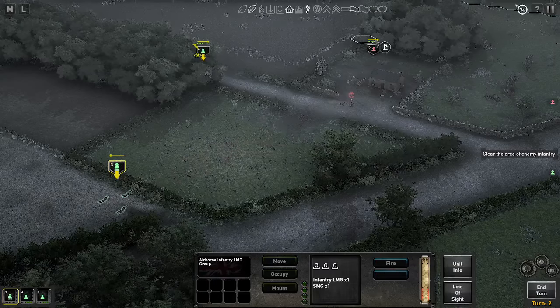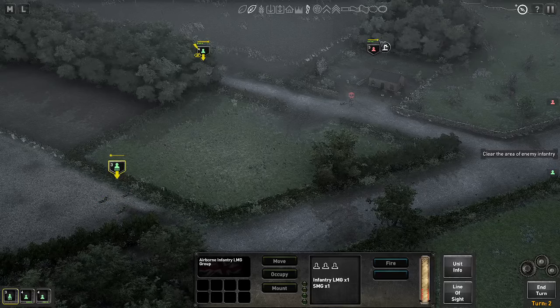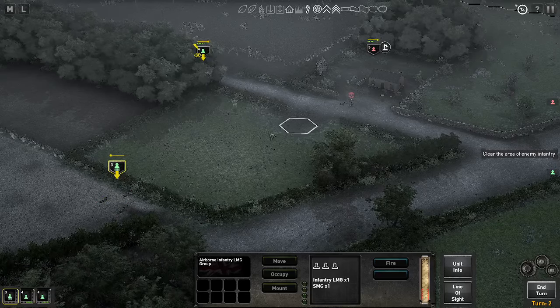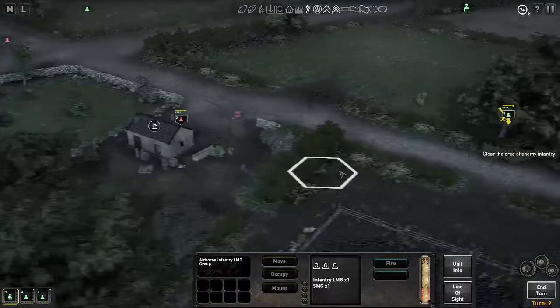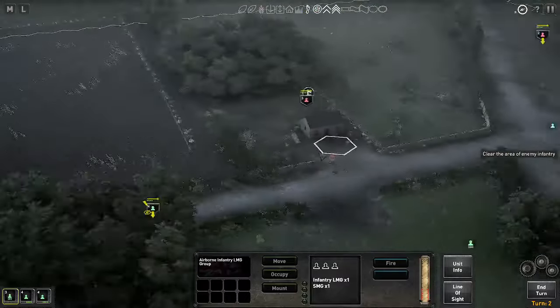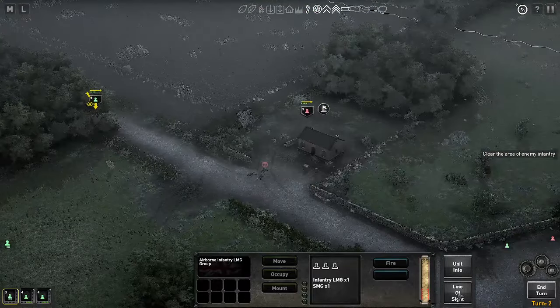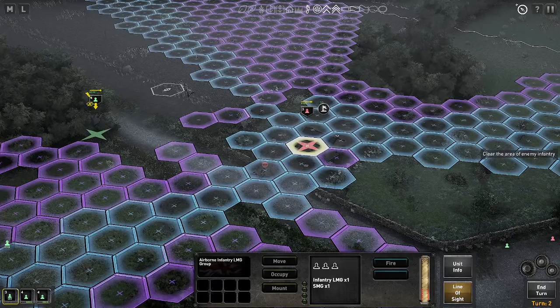I am however going to fire anyway, because whilst I'm unlikely to actually cause any casualties, I would like to put some suppression on them so that their return fire is less effective. And there we are — 10% suppression. You'll see that their suppression marker, this little yellow bar, has moved down slightly. Now if they try to return fire on their turn, it will be at a penalty. Now they still haven't seen these chaps over here — I'm going to move all the way around.